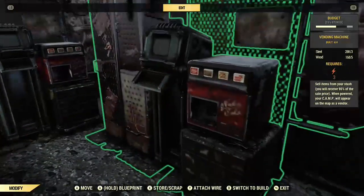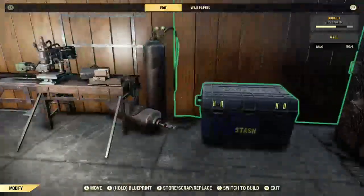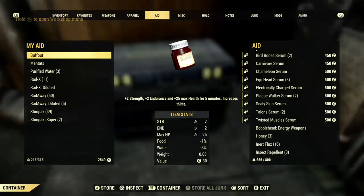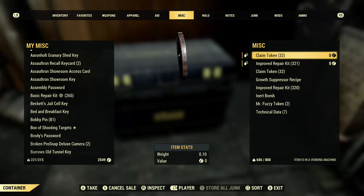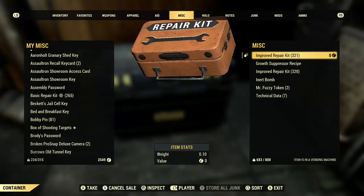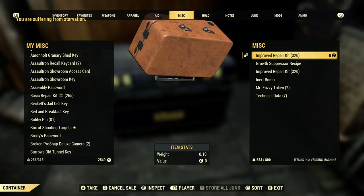Next, you're going to want to scrap or store the vending machine you originally put the items in. After that, access your stash box. You'll notice the items are still listed — take it, and instantly another stack appeared. Take that stack as well, just like before. Do the same thing with the next one — grab it, and another stack appeared.